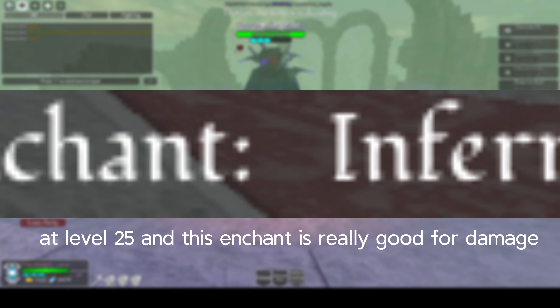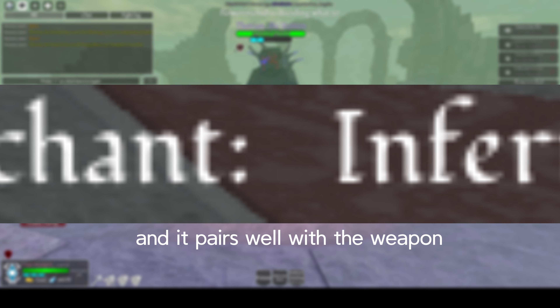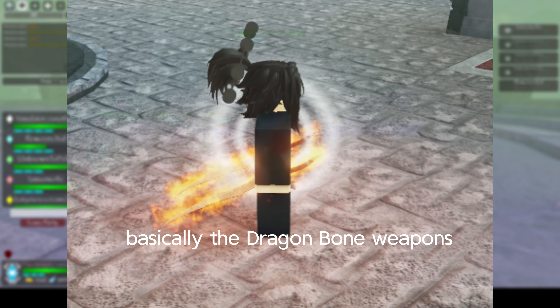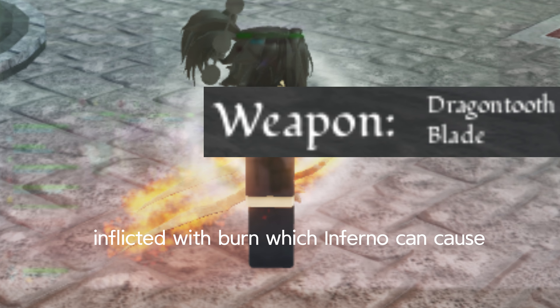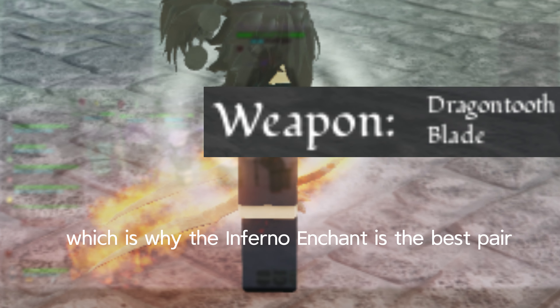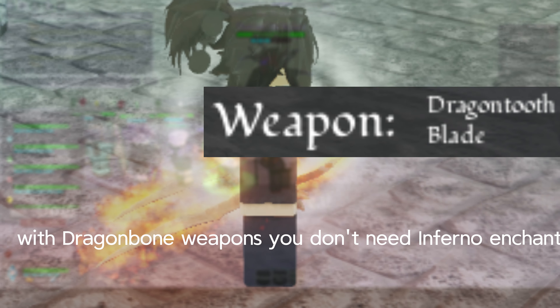This enchant is really good for damage because it inflicts burn, and it pairs well with the weapon called the Dragonbone Set. Basically, with Dragonbone Weapons, when you hit an enemy inflicted with burn — which Inferno can cause — it will do drastically more damage, which is why Inferno Enchant is the best pair with Dragonbone Weapons.